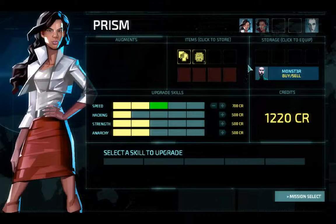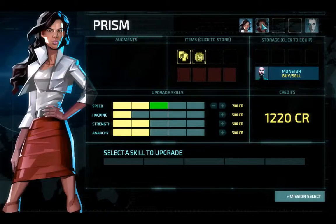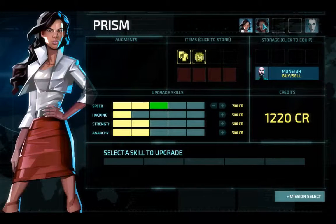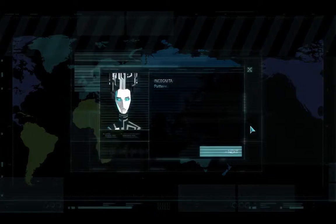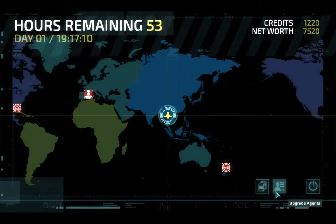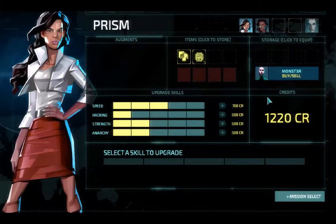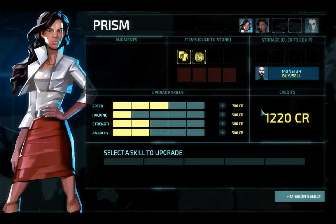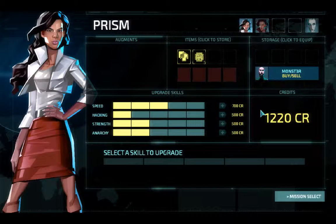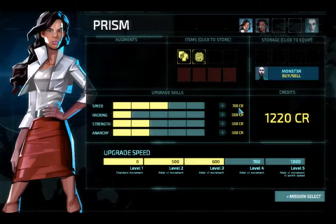So we will just give both of our agents Speed 3. I don't know about Speed 4 just yet. I think we're going to go get another agent, which is why I'm thinking we might save the money. Having 1,200 bucks plus a whole mission's worth of stuff, we should be able to get the agent a point in anarchy and a couple points in speed.